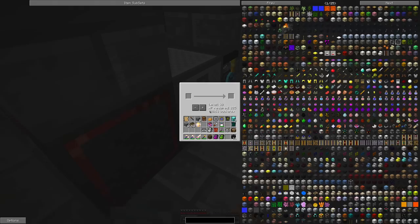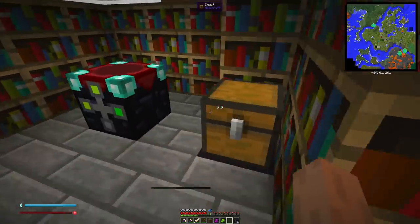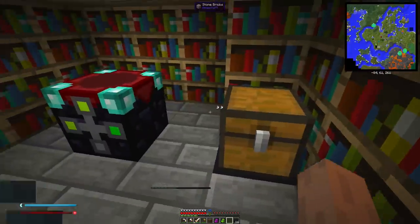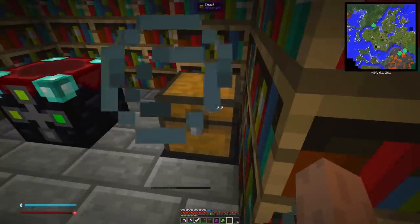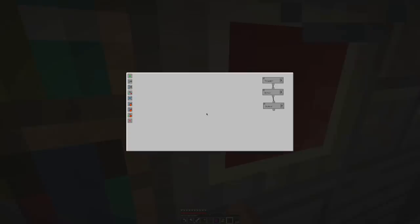Now we just drag this over here and tie these all together by clicking one and clicking the other. I wish there was a labeling system for this, but this is a really amazing GUI for Minecraft - totally nuts. That's our first workflow - it's going to go to the output, pretty straightforward. Basically whenever there's an empty medallion in there it's going to get processed and put over there. This takes a few seconds to cook up, so while we let that happen let's set up a temporary book mechanism.